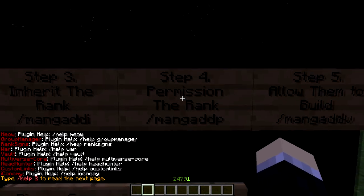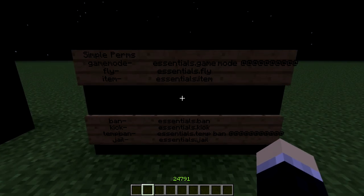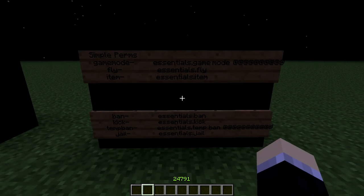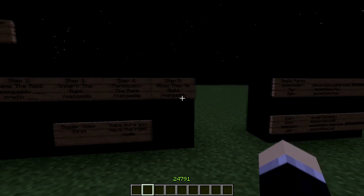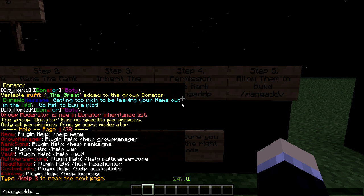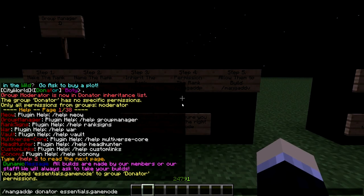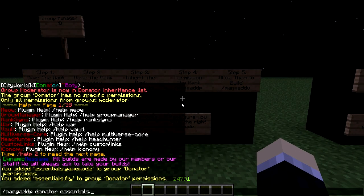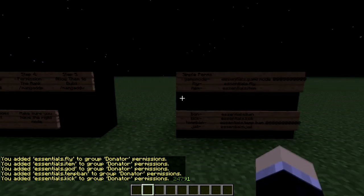Now you want to do step four: permission the rank. I wrote out some simple permissions for you guys right here — freeze it so you have enough time to stop the video, because these are the natural permissions you want someone to have. So we're going to be adding permissions for a donator rank. Make sure you have the right node. So donator wants to have — let's give them gamemode, fly, item. I'm going to add all the ones I have: tempban, kick. It's pretty simple.